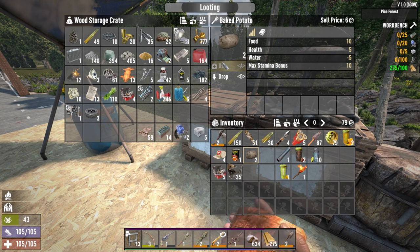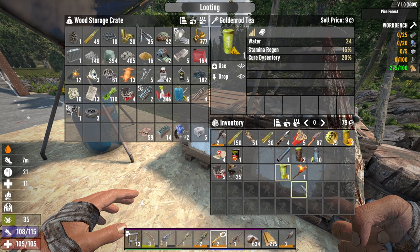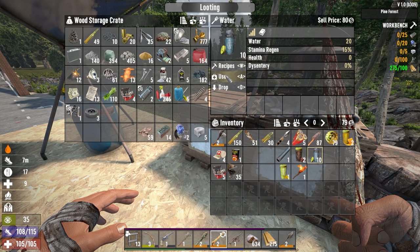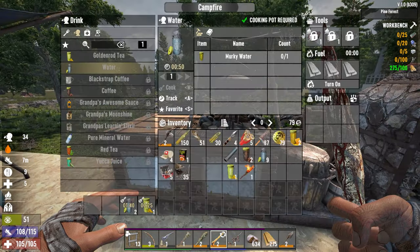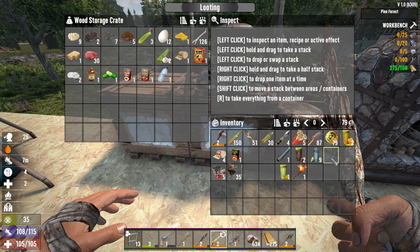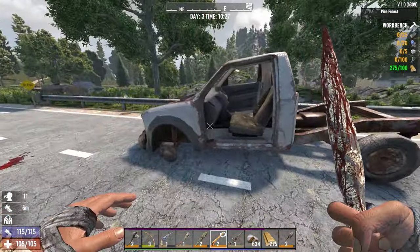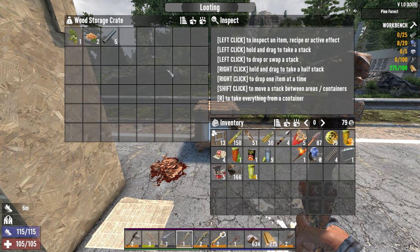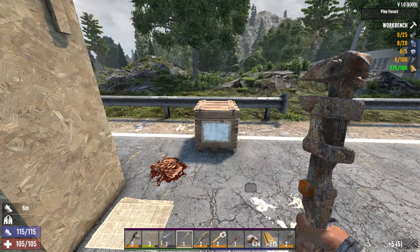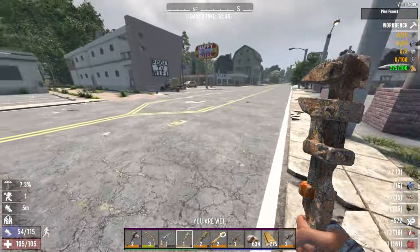We're going to have to carry our repair kits around if we're taking our wrench anywhere. Let's eat these stupid potatoes — they dry you out. Goldenrod tea gives you 24 water; regular only gives you 20. This gives you a stamina regen and a chance to cure dysentery. We have a couple of them. We've got a red tea and a coffee — we'll just put the coffee away. Let's go get some pipes — that means cars. We're going to get all the same kind of stuff anyway.